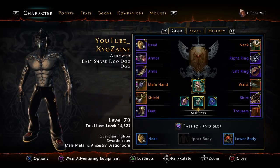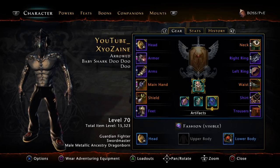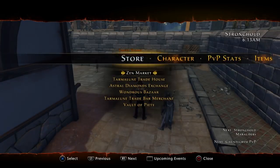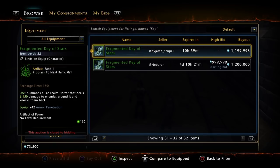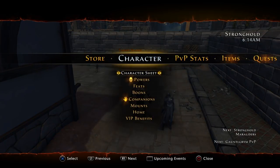For your two freebie artifact slots, since the Orca set is currently the best, you'd want anything that gives power and crit, or power and armor pen — whatever you're missing. Or you can use the Fragment of the Key of Stars, which at mythic rank gives you power, crit, and armor pen — the best three stats for a DPS class right now.